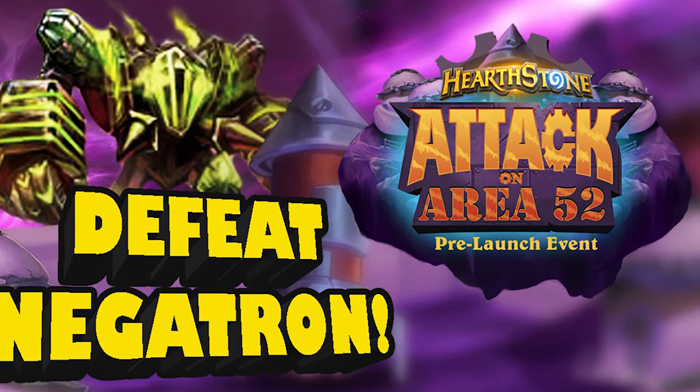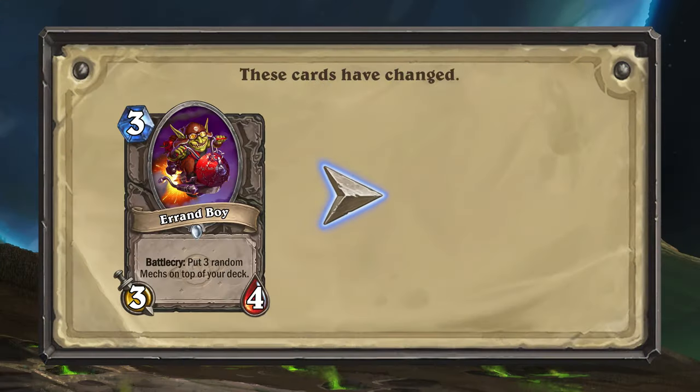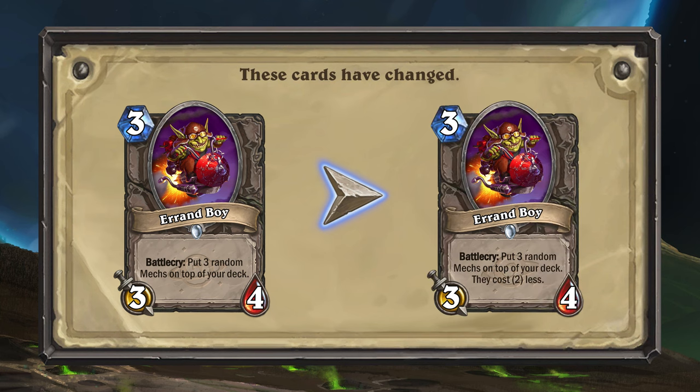A card from the Attack on Area 52 pre-launch event is also improving — it's Errand Boy. In addition to putting 3 random mechs on top of your deck, Errand Boy will now also reduce their cost by 2.